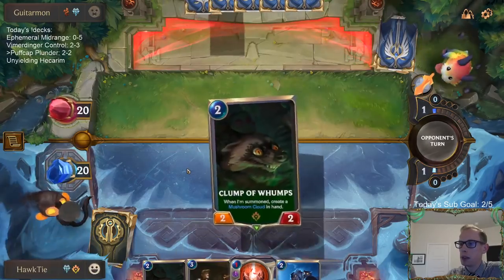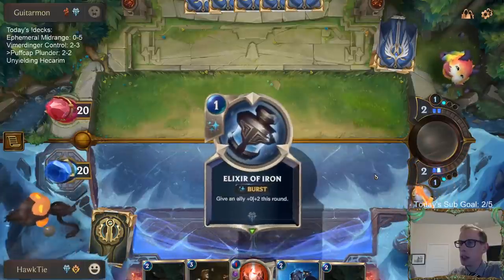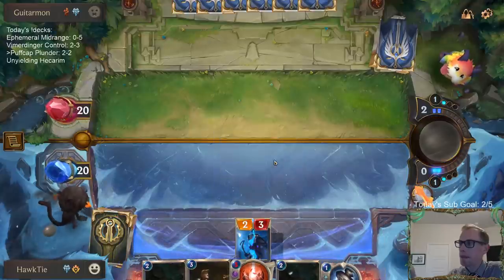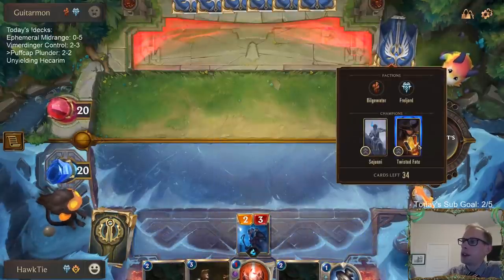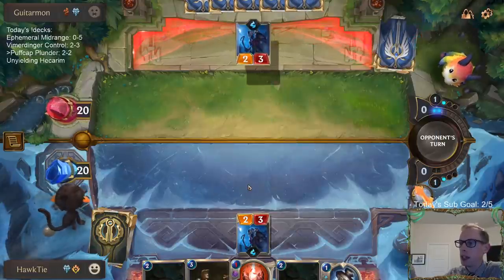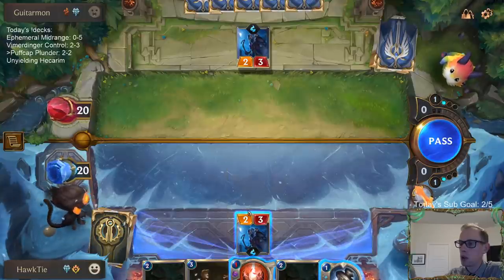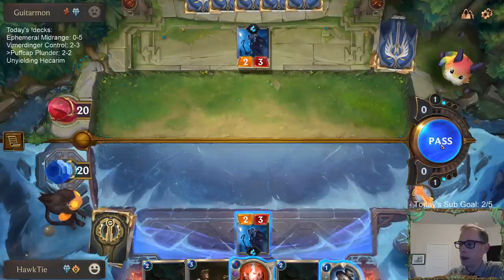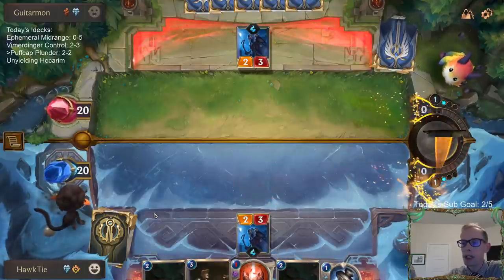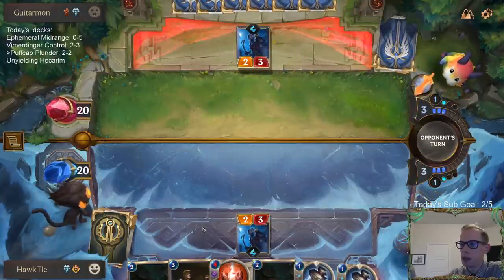I'm going to Mulligan Teemo — which sounds a little weird, but basically I don't want to play it on turn one. Against a Twisted Fate deck, a lot of them play Parlays and Mega Rain — they're going to kill my Teemo right away. I do not want my Teemo to die. So if I don't want to play Teemo on turn one and I'd wait a long time anyway, I'm just going to Mulligan it, play some other stuff, and draw Teemo later.